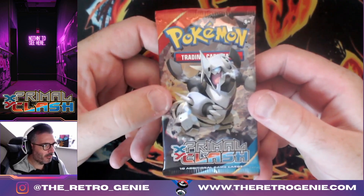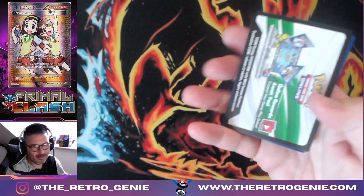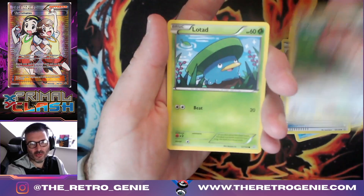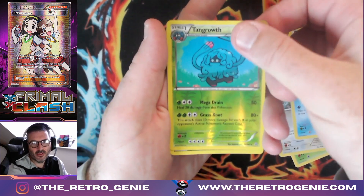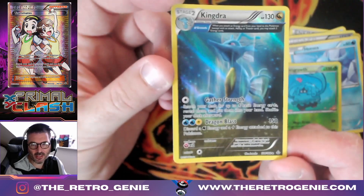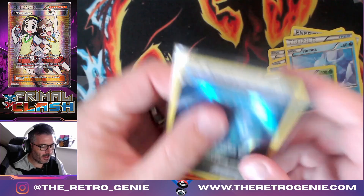Can Primal Clash pull it out the bag for us? Any of the full art teammates will do me from this set. Can this resurrect the triple blister? Two blisters, two busts — come on now. We've got Whiscash, Dive Ball, Bunnelby, Lombre, Meditite, Bidoof, Horsea, reverse holo Tangrowth, and the full art Kingdra holo! We will take it. That is a full art — really nice card. Two hits now.